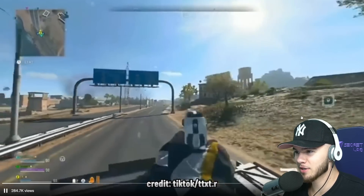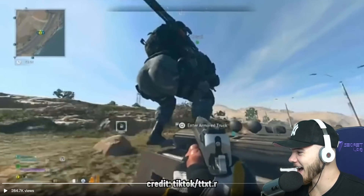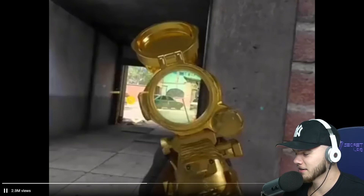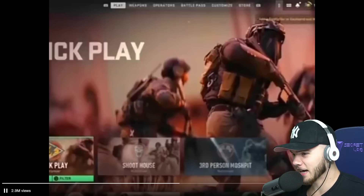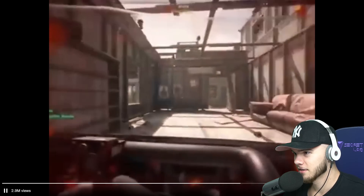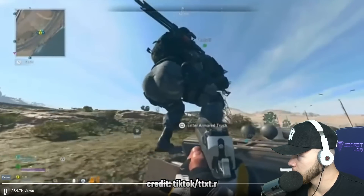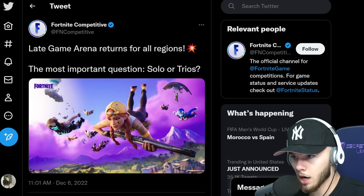Fortnite is also working on a flamethrower. I don't know how I feel about that - it'll look cool with the new graphics, but if I walk around a corner and get hit by a flamethrower, I'm hitting the quickest back out I've ever seen. Speaking of which, let me show you this clip - this dude has the quickest rage quits ever. Before he even dies he just leaves the game every time. He gets stuck - he's out. He's about to get executed - he's out. That's gonna be me if they add flamethrowers.